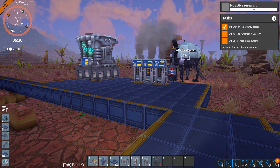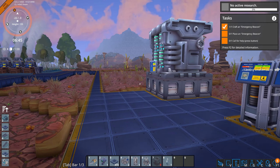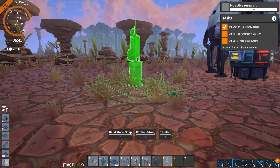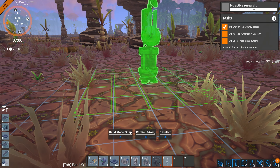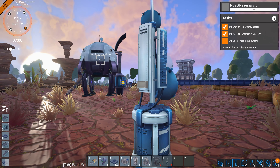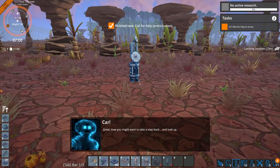I just got an emergency beacon — and I just crafted it. It says put it down and call for help, away from anything I don't want destroyed. So we're going to stick it right there. It doesn't take power; there's a button on the back: Send emergency signal. And we wait.